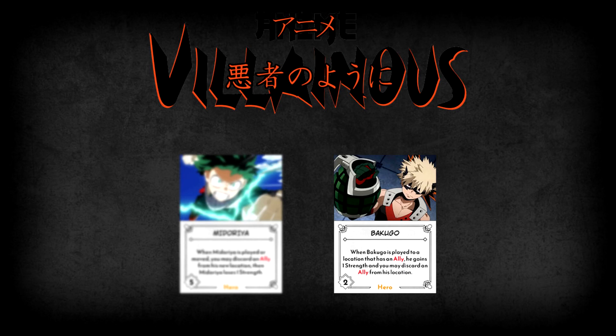Bakugo has a similar ability to Midoriya in that when he is played, the one playing him may discard an ally from Bakugo's location. However, unlike Midoriya who loses strength when doing so, Bakugo actually gains one strength when played to a location with an ally. In exchange, Bakugo's ability is only usable when he's played and cannot be repeated on being moved, like Midoriya or Endeavor.